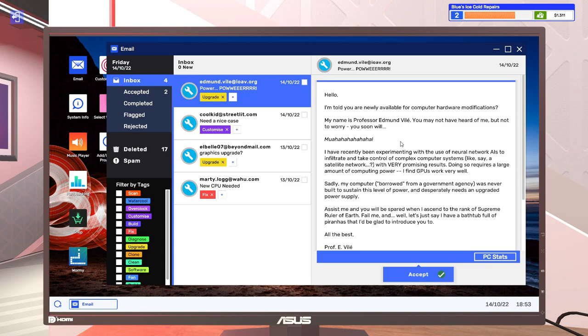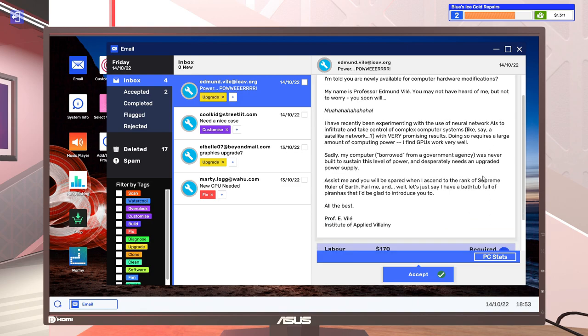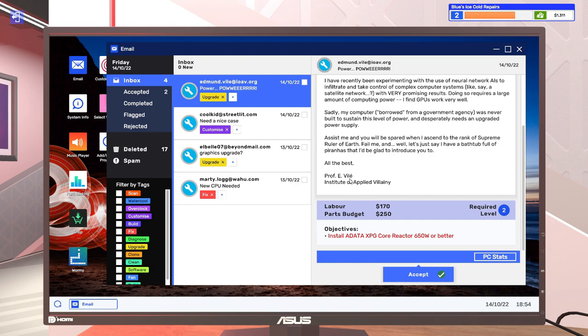I have recently been experimenting with the use of neural network AIs to infiltrate and take control of very complex computer systems — let's say a satellite network — with very promising results. Doing so requires a large amount of computing power; GPUs work very well. Sadly my computer, borrowed from a government agency, is unable to sustain this level of power and desperately needs an upgraded power supply. Cooperate and you'll be spared when I ascend to the rank of supreme ruler of Earth. Fail me and I have a vat full of piranhas I'll be glad to introduce you to. All the best, Professor Evile, Susant of Applied Villainy.